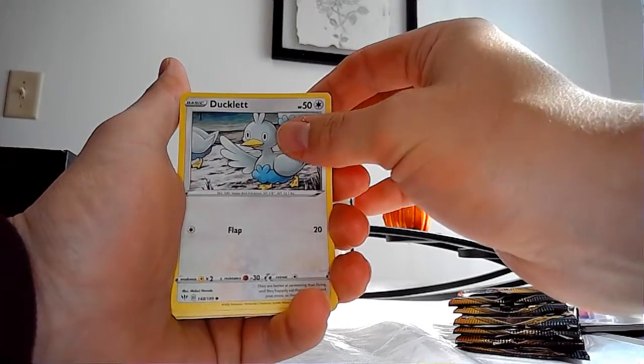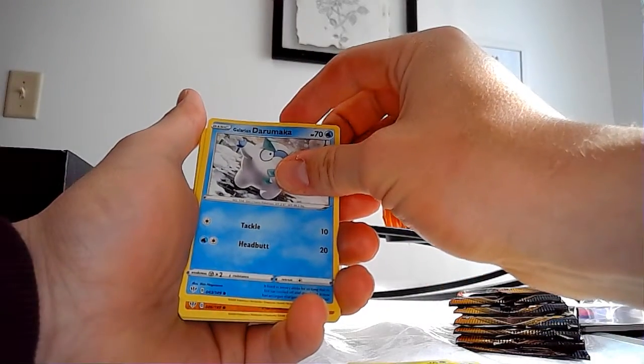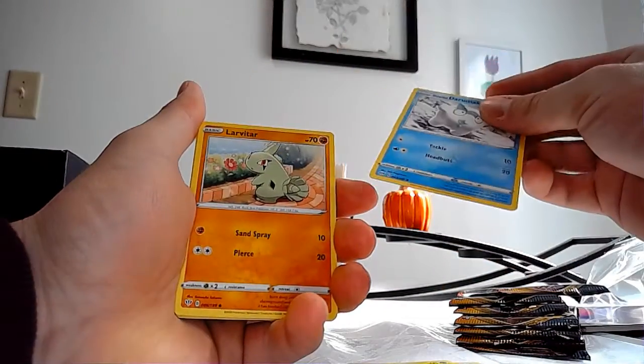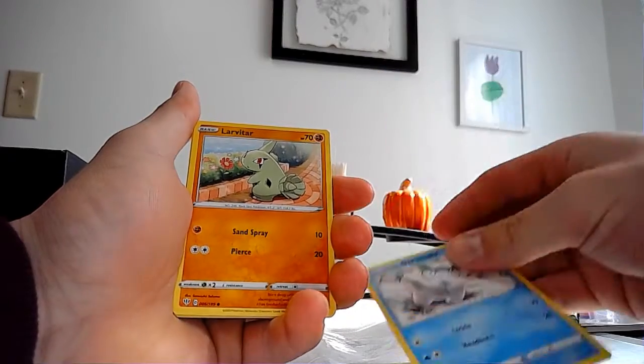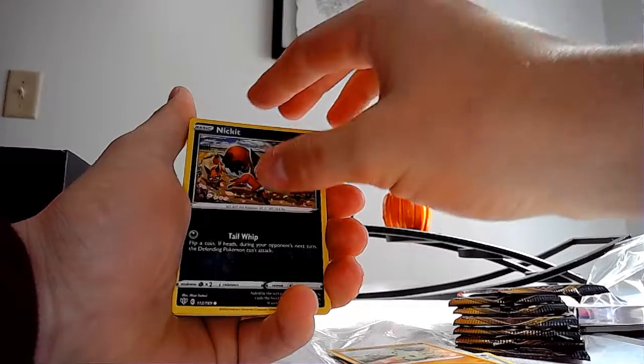I only go through the first half to keep the video short since I was just starting out. We've got Ducklet, Caroblast, Darukumaka, Lavatar, and Nickit.